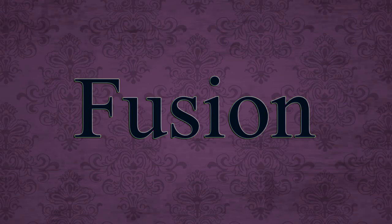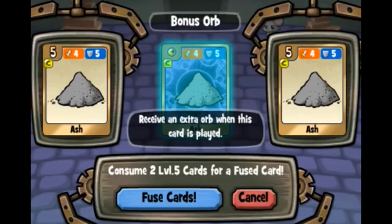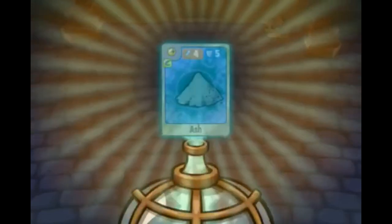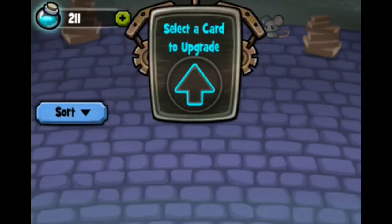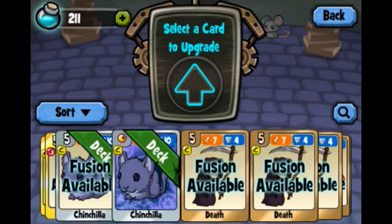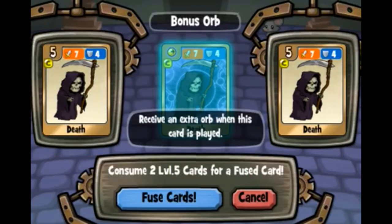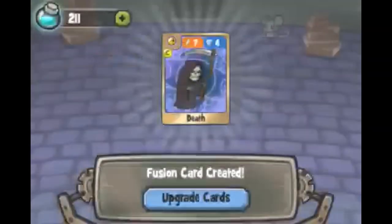Now here's another cool feature — it's fusion. You will really love this one. Fusing cards: if you have two cards both at level five with the same card, like these two Ash cards, you will fuse them together. They get a new cool background and they gain an ability.